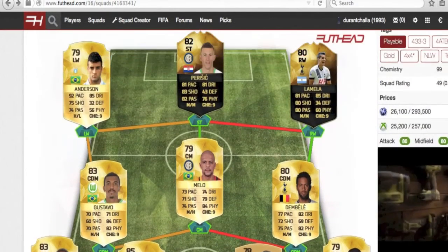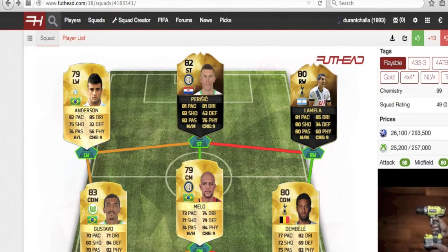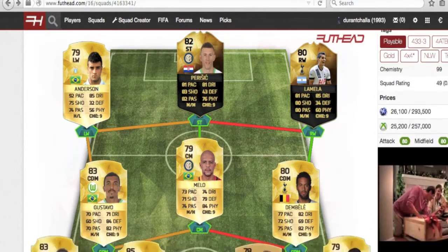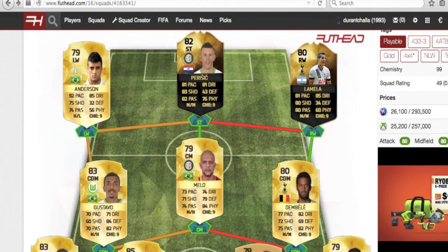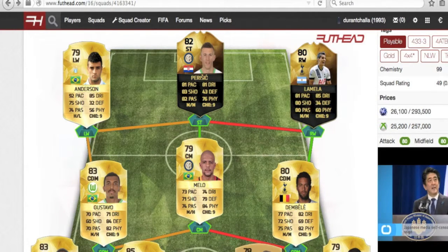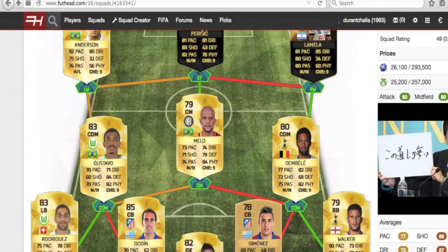This squad is 7 nations, 5 leagues, and no links wasted. I really like this front three with Lamella, Parasic, and Felipe Anderson — it just looks great for 150k. The only problems would be Melo and Dembele — you might want to switch them in-game. It doesn't really have a great midfielder, and Jimenez might be a little bit of a problem at center back. But this squad really does look solid.